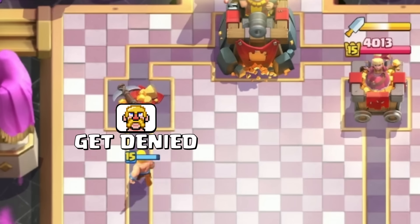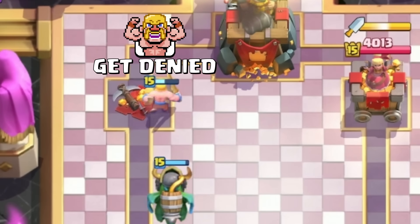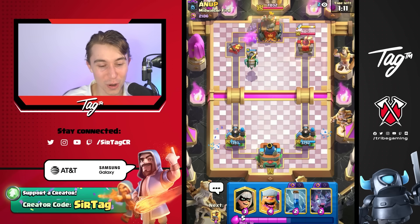Get denied! Look at that Barb — he's just flexing on our opponent. He's like, 'Hey, you might have NATO, but you got whirlwinded out of a match.' Dad jokes for days as we've already won this one.